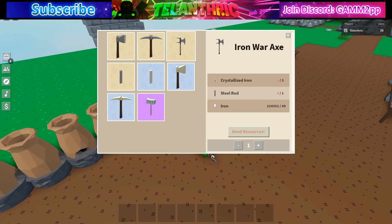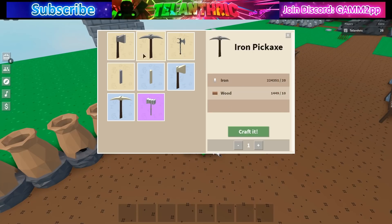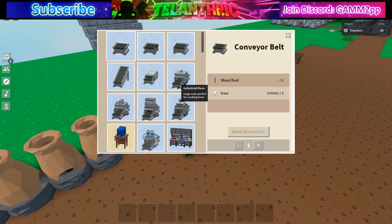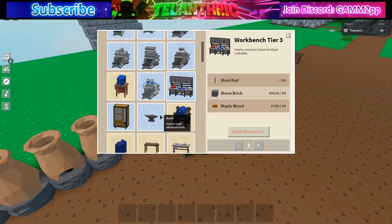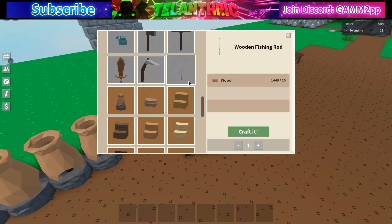Under the anvil, everything is still exactly the same as before, except they have new colors for rarities, which looks way better. That's all the new stuff you can craft, and I'll make a video on how to get some of it.